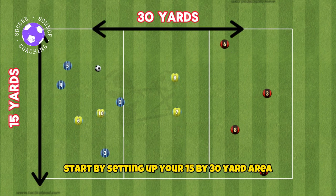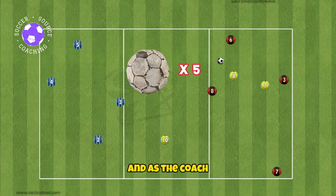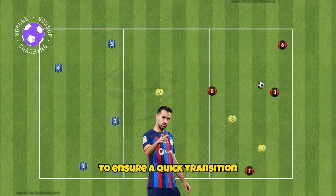Start by setting up your 15 by 30 yard area divided into thirds and split your players into three teams of four to five. You'll need five soccer balls and as the coach, you should feed the balls into the possession team when the phase of play comes to an end to ensure a quick transition.